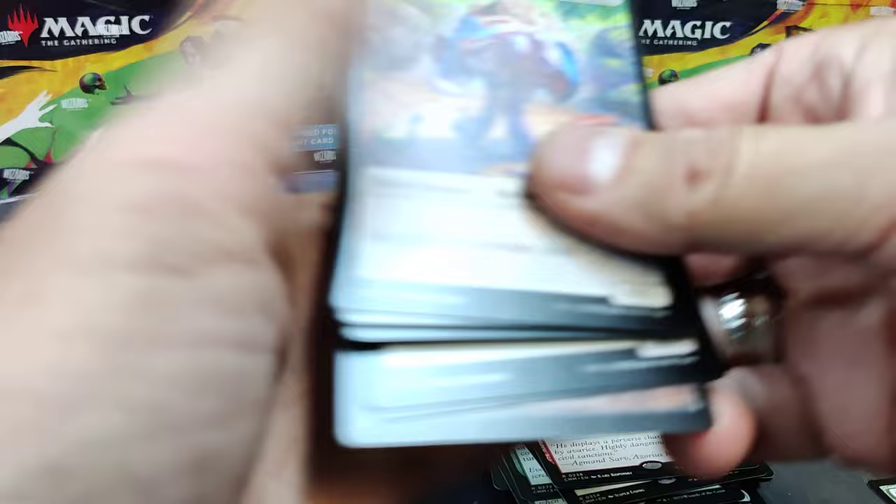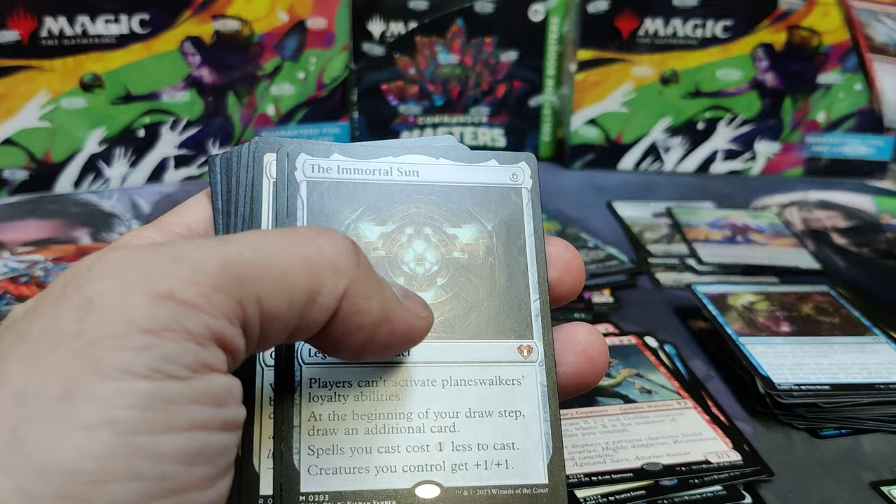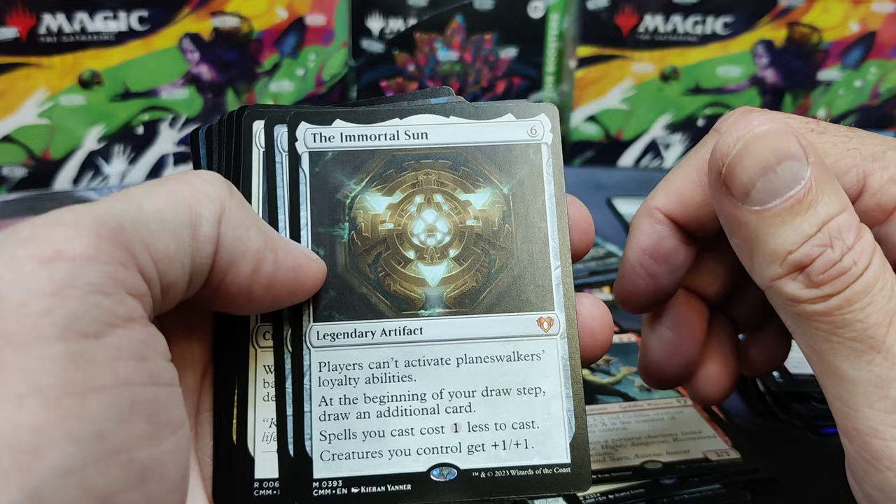There we go. Return to Dust — Full Art. Eldrazi Spawn Elemental. Makeshift Munitions is our foil Common. Wow — Immortal Sun. Love this — any tribal. It doesn't even need to be tribal, does it? You don't have to name a creature type. Huge card.